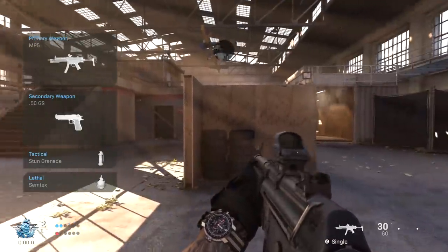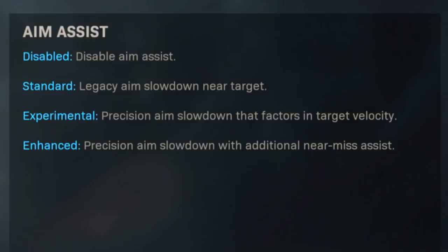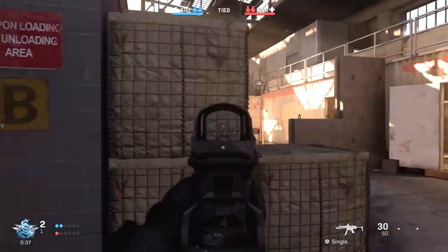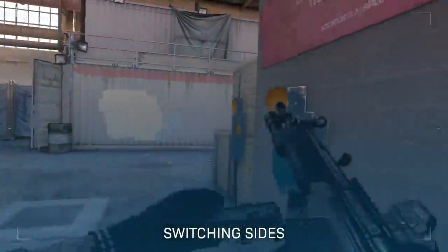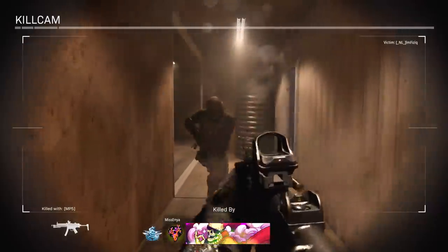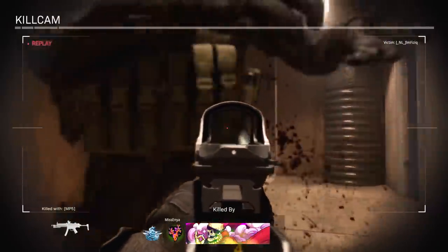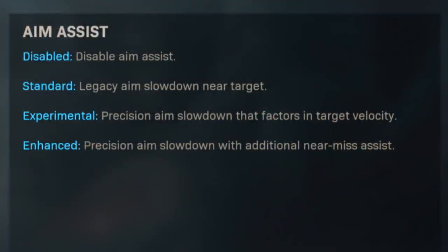Let's go through the three settings. Standard is the legacy aim slowdown near target — when you sweep your aim across an enemy, it simply slows your camera down as you pass over that character model, which helps you stick to your target a little bit. This isn't full-on auto-aim that snaps onto the target; it's just a small helping hand as you're passing across them.